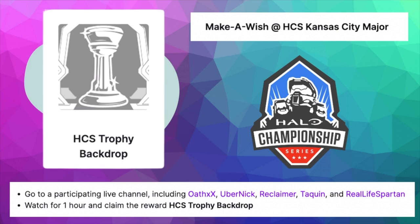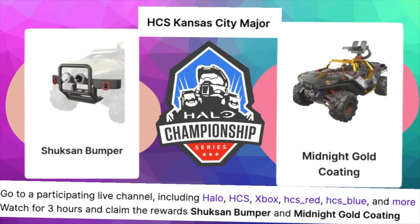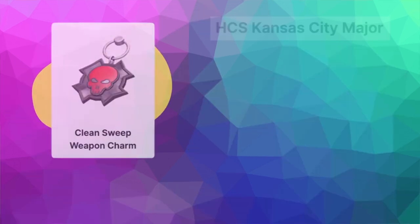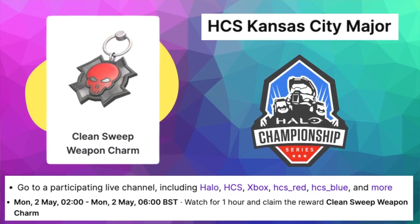To recap: claim the HCS Trophy Backdrop by watching one hour on OathXX, Ubernik, Reclaimer, Taquin, or Real Life Spartan's streams. For the HCS Banner Backdrop, watch two hours on Halo Test, Skump, Shotzi, Trunks, Lex, or more. For the Shuksan Bumper and Midnight Gold Coating, watch three hours on the main HCS streams on Saturday or Sunday — I'd recommend getting going on Saturday. And the Clean Sweep Weapon Charm is only during the finale on Sunday, 7 p.m. to 11 p.m. CST. That's all the information you need to claim your HCS drops on Twitch.